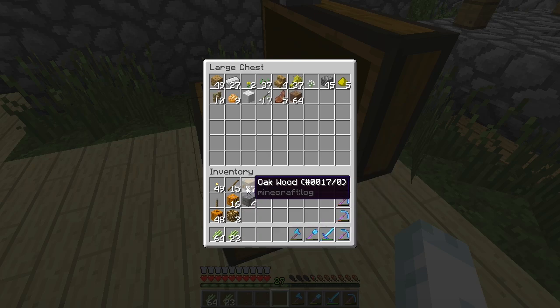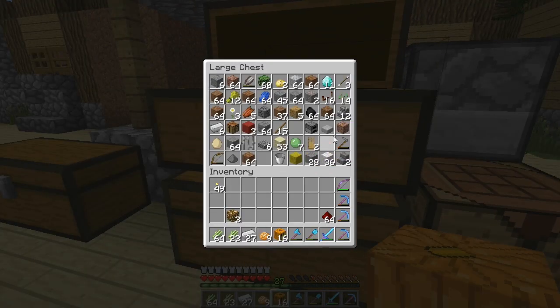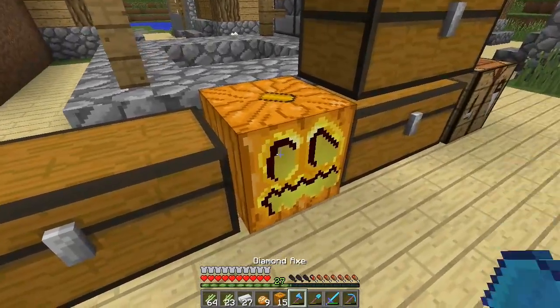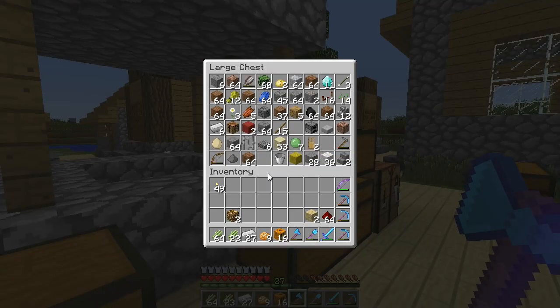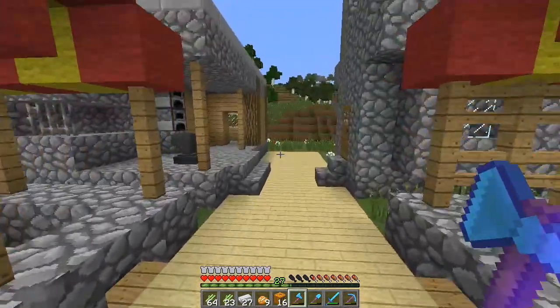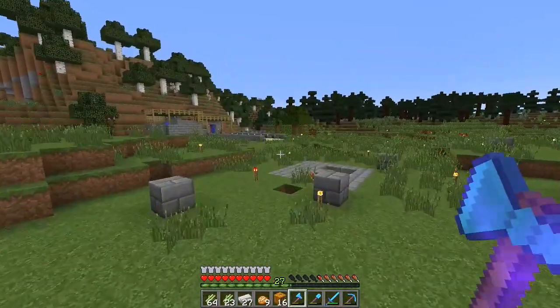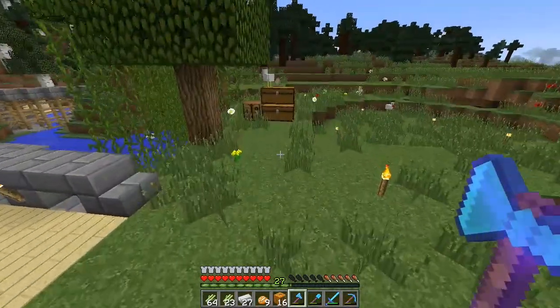So what we're going to do with this farm setup is use the jack-o'-lanterns we made to light this thing from behind. I need to make sure I brought everything. I only have two spruce — wow, is that all? I'm going to run over to the other base real fast. I think I might have some spruce in here. We really need it — I might have to make another farm or get our tree farm up and running soon.